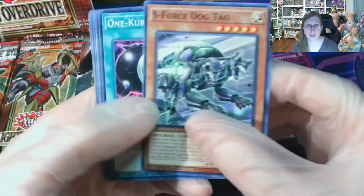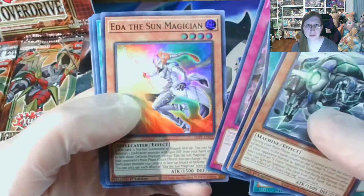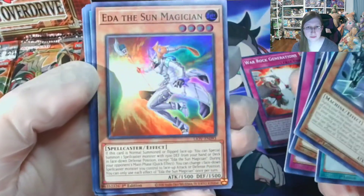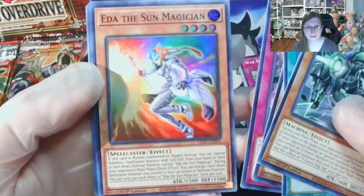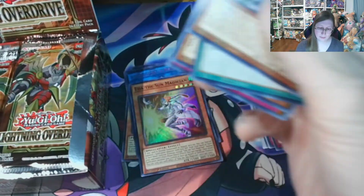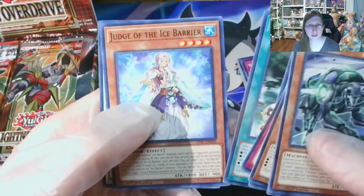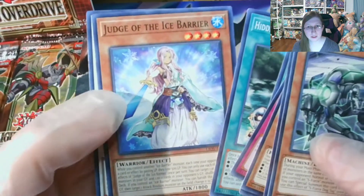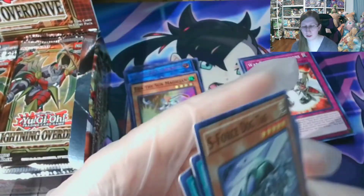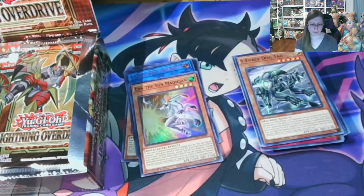S-Force Dog Tag, One Curry Way again. Tears into an Ed of the Sun Magician. For the rest: Birth of Prominence Flame, Hidden Springs, Judge of the Ice Barrier. So I have another Ice Barrier card — it's interesting seeing more editions being printed for older archetypes.